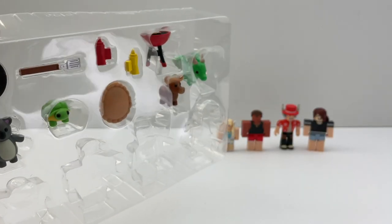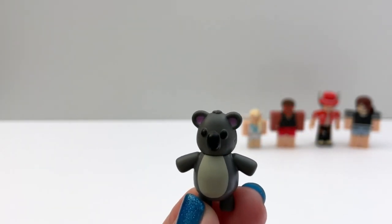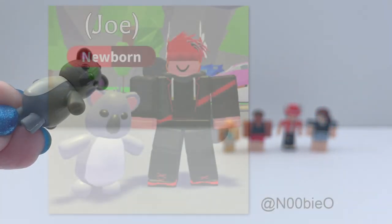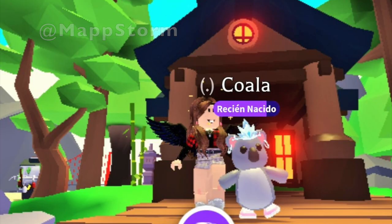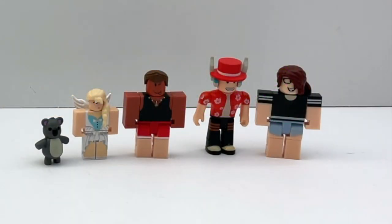Now let's take out the pets. The first pet is a koala — it's so cute. It's small and you can turn its head. This is what the koala looks like in game. Do you have a koala in Adopt Me? So these are all the different sizes of the figures.